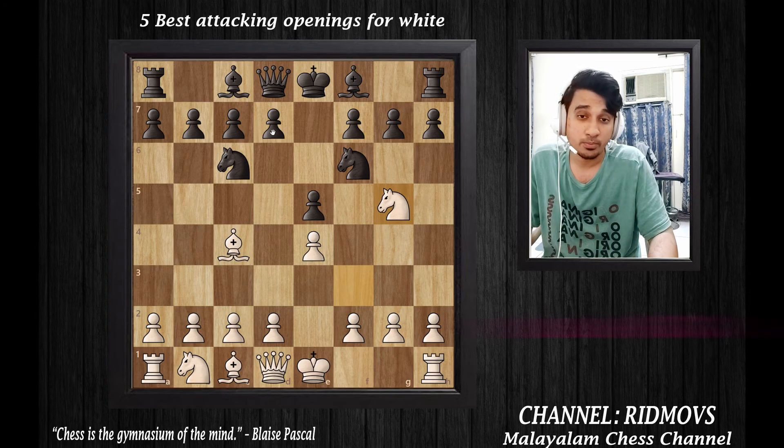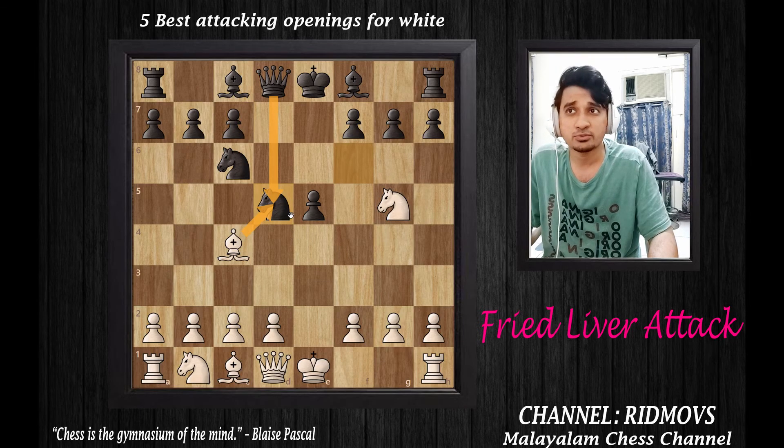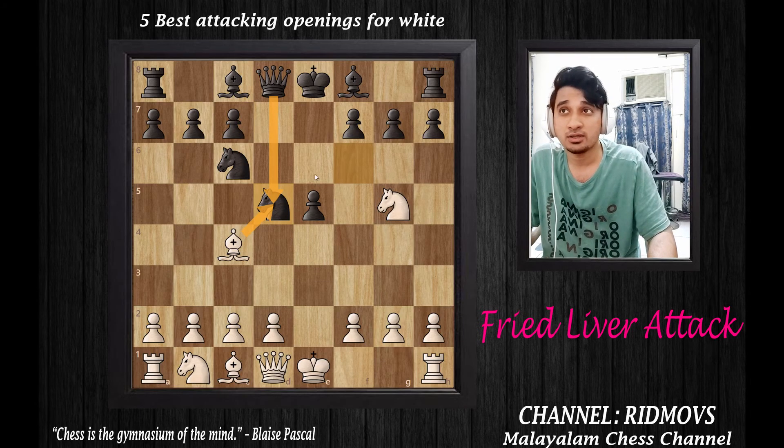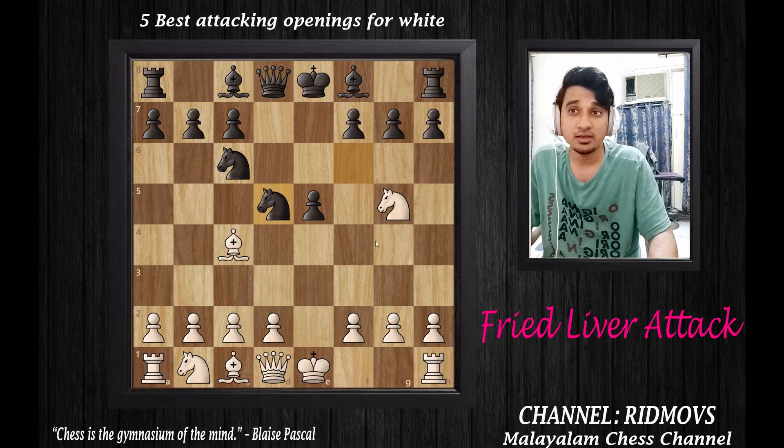Black's obvious reply is pawn to D5. If you capture the pawn, that is pawn captures on D5, and knight captures on D5. Now, if you capture the knight — because the knight is protecting — you sacrifice this knight and it captures the pawn at F7.